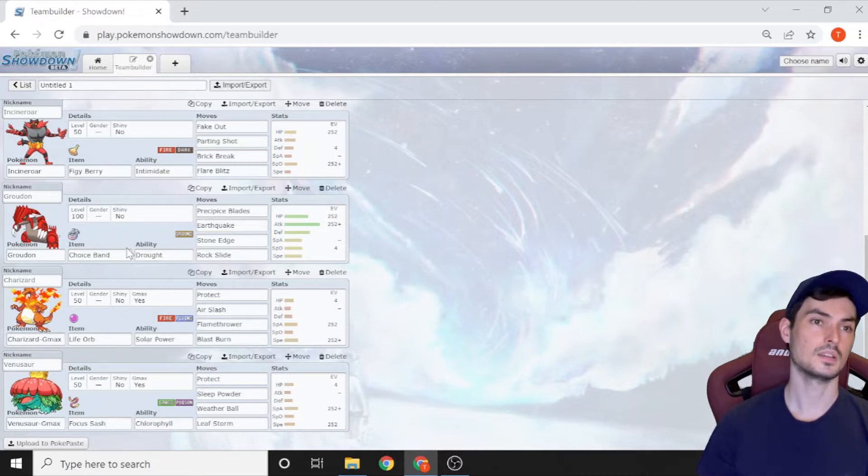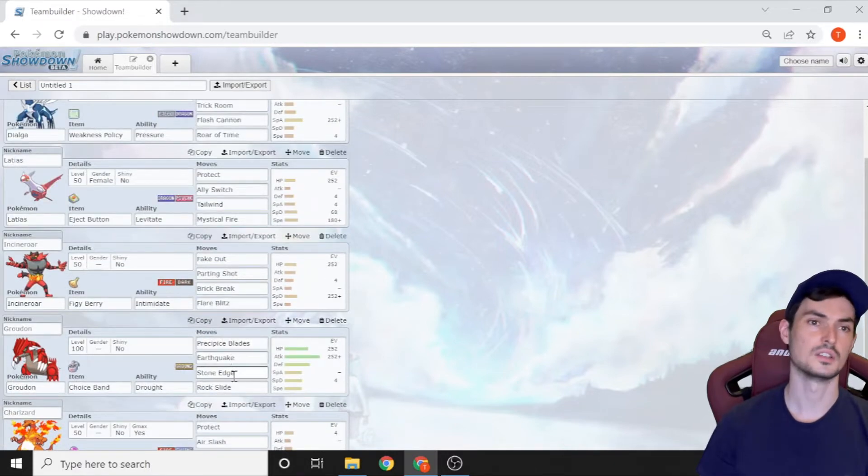You don't want to Dynamax Groudon because it has Choice Band. The moves are a little unusual: Precipice Blades so we can effectively earthquake next to Latias and Charizard without worrying about hitting them. That Choice Banded Earthquake is stronger than non-banded Precipice Blades anyway. Stone Edge is a nuke option against Coalossal, Thundurus, Zapdos, and flying types generally. Rock Slide is a desperation move — if we outspeed and need flinches, or if Earthquake would hit our partner and they're not flying.